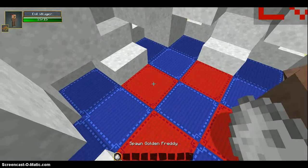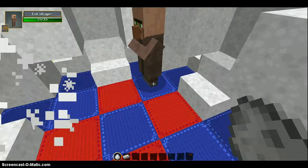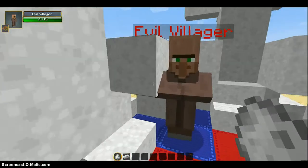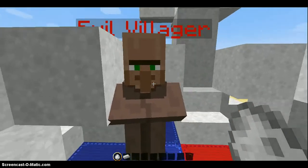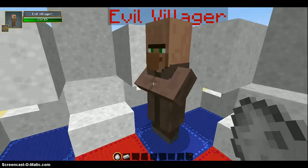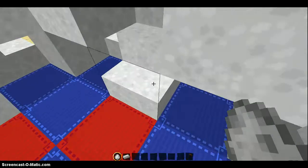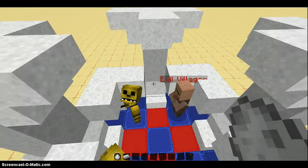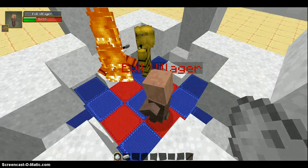All right, the battle starts right now! Look at that — oh my, evil villager knocked down Golden Freddy in just one hit! Would you believe that? Evil villager doesn't even get hurt. So next time we're doing two versus one — one, two — oh, we're gonna battle!